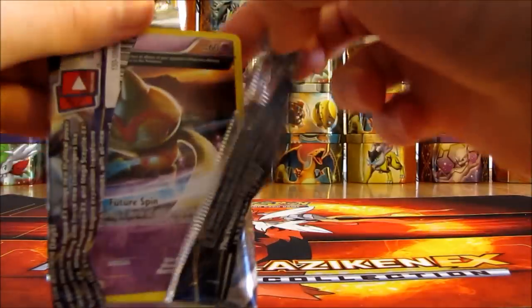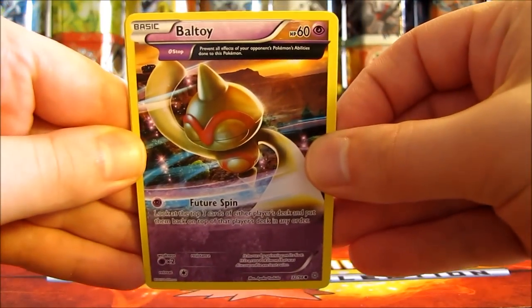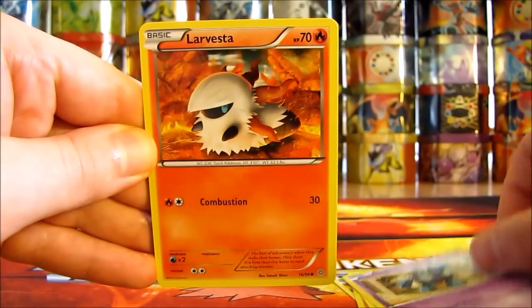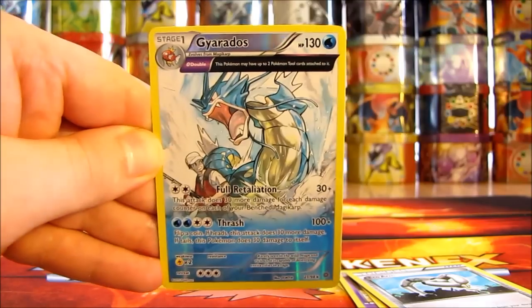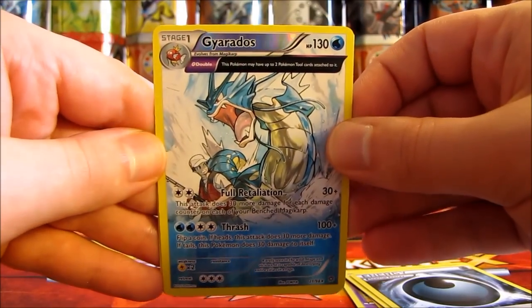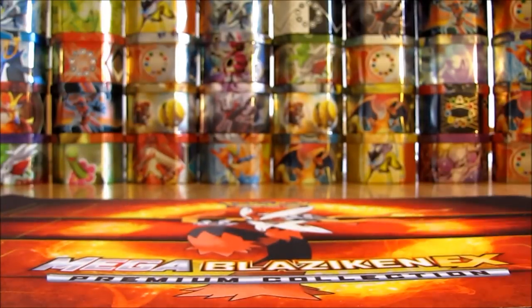On to this next pack. Moving the rare and reverse holo to the back. First card is a Beltoy, then Quagsire, Combee, Golett, Larvesta, Bellossom, Eco Arm, Dangerous Energy. Reverse holo of Gyarados — a nice Ancient Trait Rare Reverse Holo. And then the rare in the pack is a Vespiquen. So two Ancient Trait cards right in a row — a good pack overall with two rares in it.